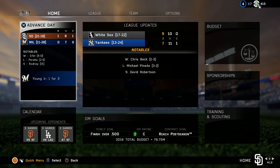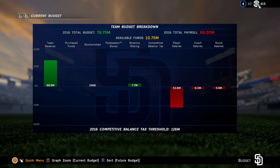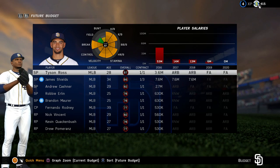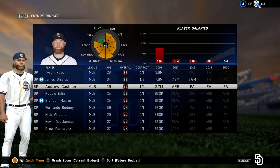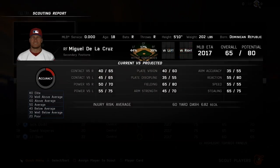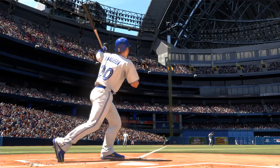They've also cleaned things up so you can see all the transactions that have gone on in the league, not just on your team, making it easier to get a full recap. Sponsorships continue, and training and scouting return as well. They've basically taken what was good from last year and previous years and added on to it — they don't rip out features, they leave everything intact and add more options and layers. People who are into advanced stats are going to be happy that all those stat categories are now in here.